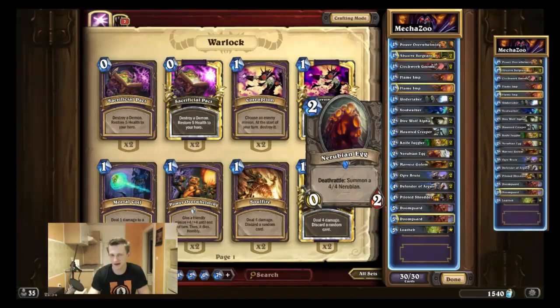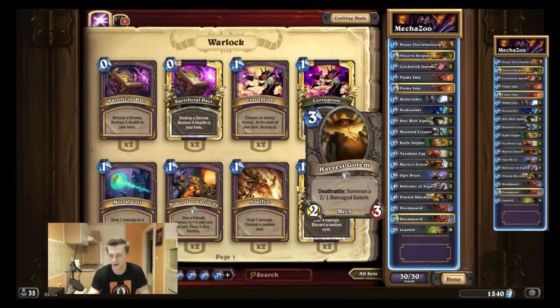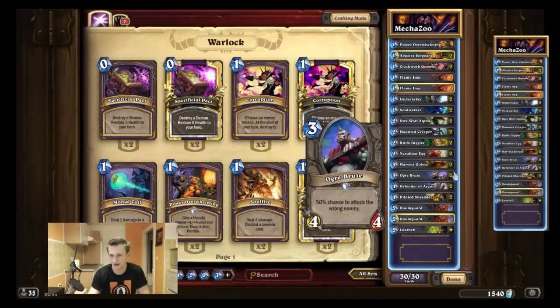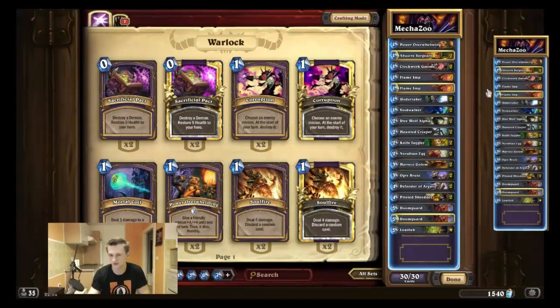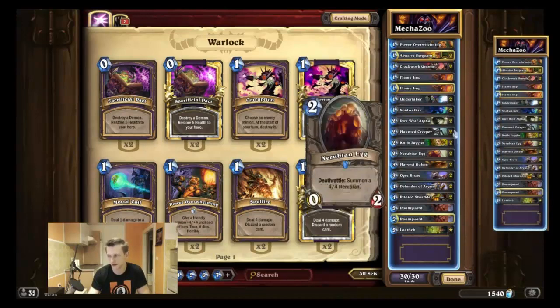The Egg is a very strong AoE board-clear protection card. You will not proc the egg most of the time except when you know your opponent doesn't play a strong AoE, like Hunter for example. Harvest Golem, since it's a mech now, is a ridiculously strong card — it's the best 3-mana Deathrattle minion in the game with very strong synergy with Dire Wolf Alpha, Abusive Sergeant for trading, and the Undertaker.